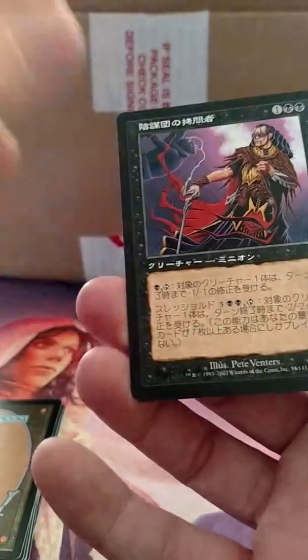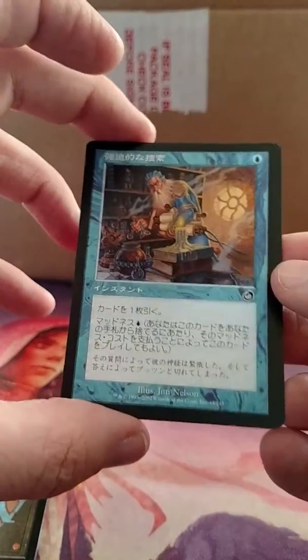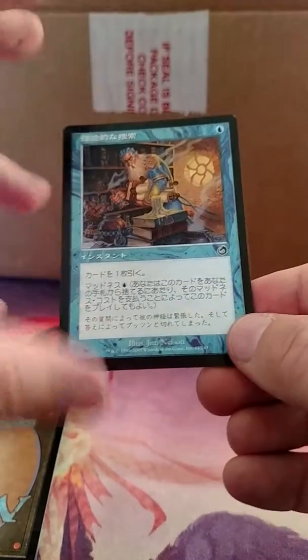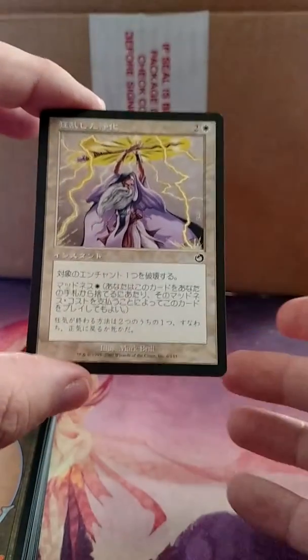This is some Cabal — like Cabal Execution or something — some ability to destroy creatures. I think this was Obsessive Research. It's got one blue: draw a card, but Madness one blue: draw a card. So you could discard this to Wild Mongrel or Aquamoeba or some other ability, pay the Madness cost, and you could still draw a card, which was pretty sweet. And there's some protection spell, it looks like.